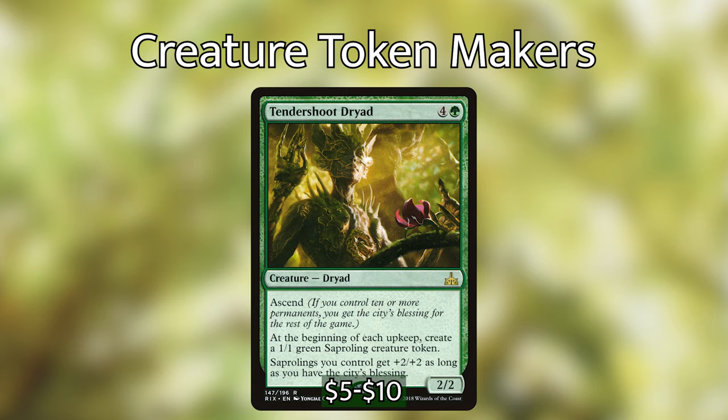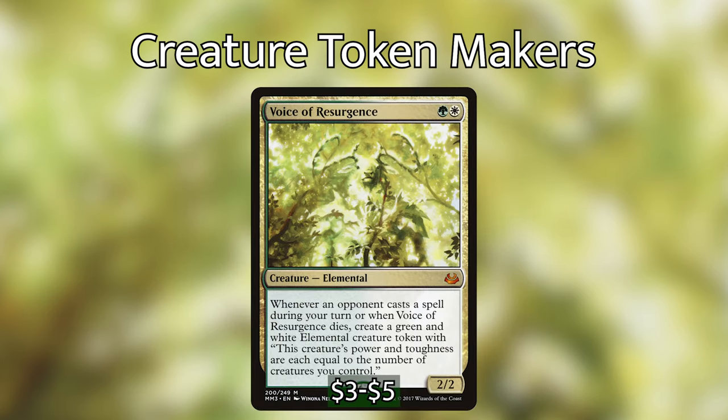Be careful not to misread Tendershoot Dryad like I did the first time I saw it. It costs 4 generic and a green and is a 2/2 Dryad. It also has Ascend, which gives you the city's blessing permanently if you control 10 or more permanents. At the beginning of each upkeep — not just your upkeep, each upkeep — create a 1/1 green saproling creature token. In a Commander game with at least 3 other players, by the time it's your upkeep again Tendershoot Dryad will have created 4 tokens. And if you have the city's blessing, all saprolings you control get +2/+2.